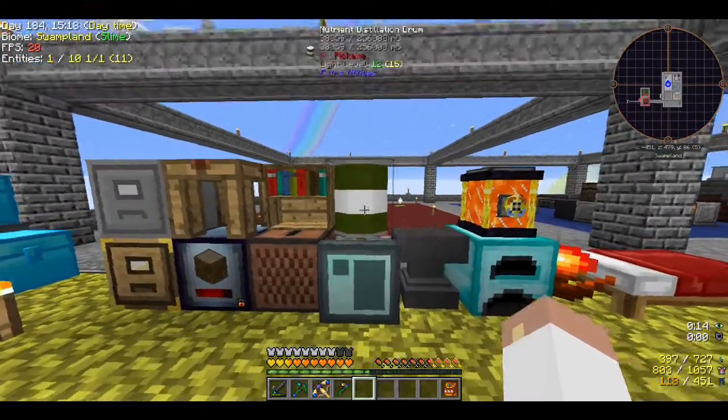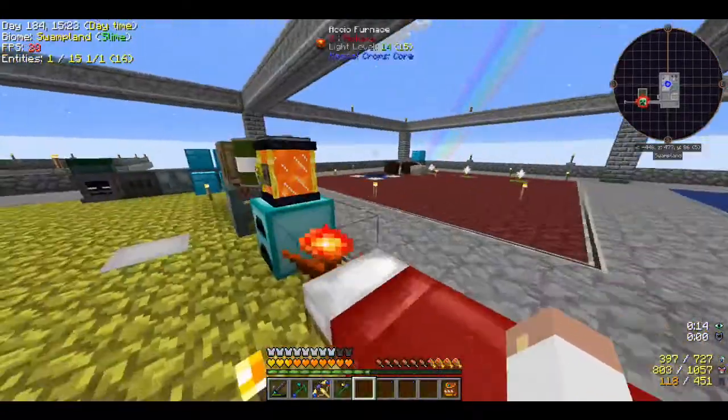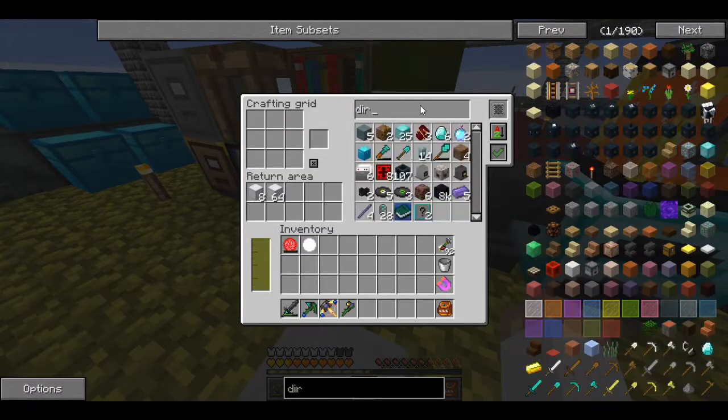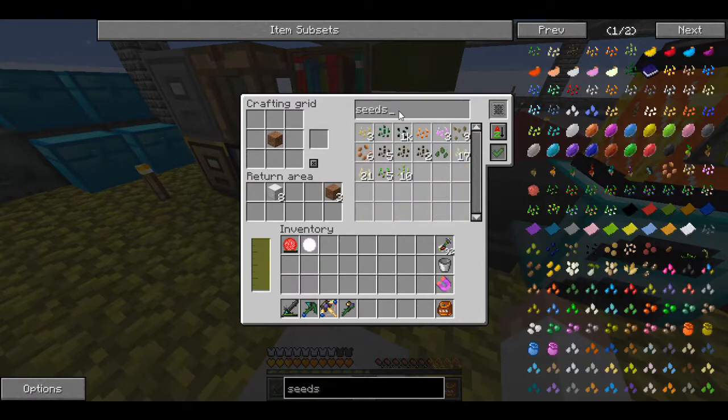That'd be something to work on. We might make a dirt stick today too, I love my mud stick. I probably have some dirt in here. Topiary grass is just made with a piece of dirt and four seeds — we can definitely rock that. And then there are colored ones too, just a blue dye and a red dye. That's all there is to it. I'll use cactus seeds — yep, perfect.